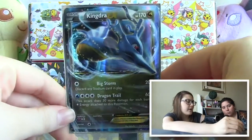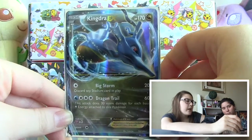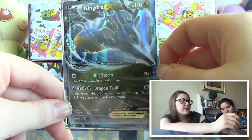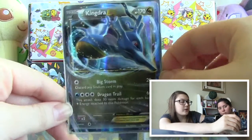And to top it off, we have the Kingdra EX with 170 HP. Its moves are Big Storm — discard any stadium card in play — and Dragon Trail, which does 30 more damage for each basic Electric energy attached to this Pokemon. Really good pulls, guys! Check out the other videos for more awesome pulls, give it a thumbs up if you want to see more Fates Collide packs, and I'll see you guys next time. Bye!